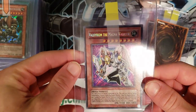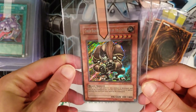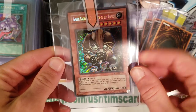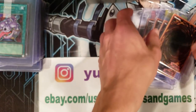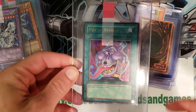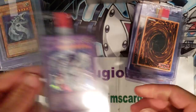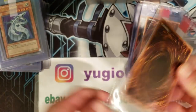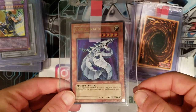Another secret rare — Valkyrion the Magna Warrior, Retro Pack 2 again. Green Baboon, Defender of the Forest — I'm very interested on this one. This is the unlimited Retro Pack 2, not the limited edition which is very common. The unlimited is a pack-pulled one and it's a much rarer pull — very excited, see if we can get that 10. Here is a Pot of Avarice from Dark Revelation 4 — very nice looking card. Here's a Cyber Twin Dragon ultra from DR04 — pulled on the channel. And a Cyber Dragon ultra rare DR04 — that card's getting expensive.